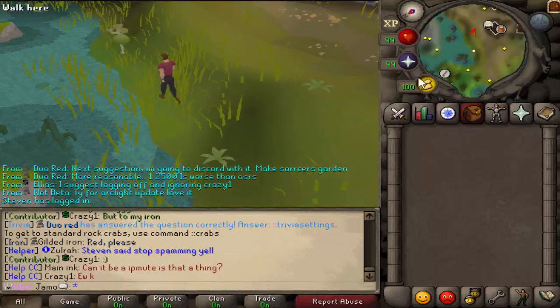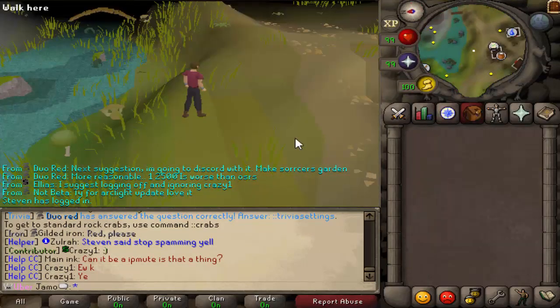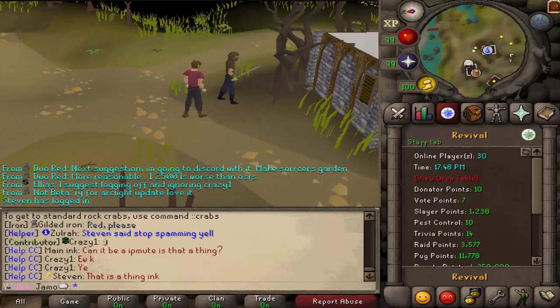If you're actually not familiar with this, they both have superior versions - Lizardmen, Brute, and then Gangster, Boss. They do drop Dragon items. This is the training area, by the way, so this is like the first time you join the server, this is probably something that would apply to you.